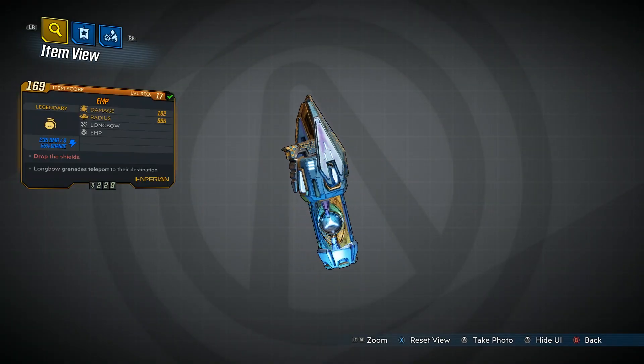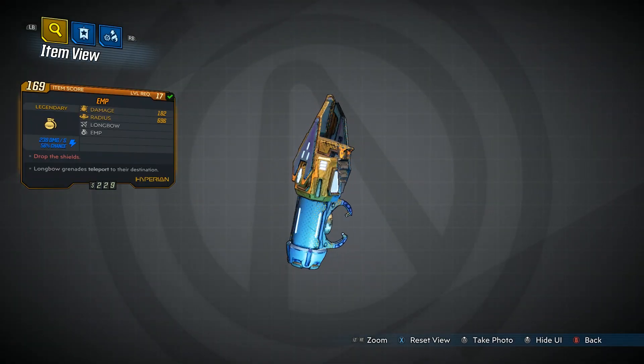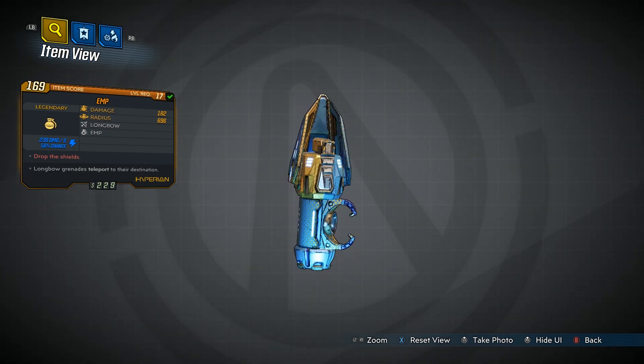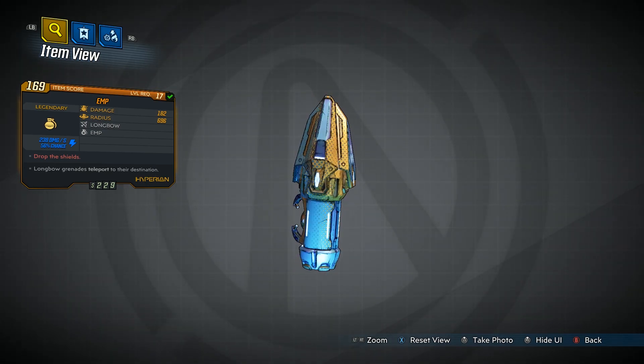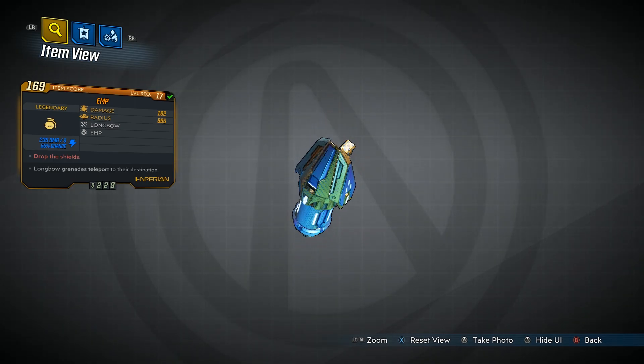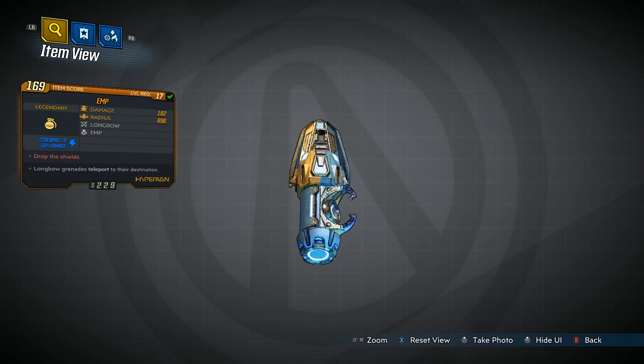Hey everybody, hope you're having a good one. My name is Galaxy and welcome to today's video. Today we're going to be going over a grenade mod I just got from a dude named Baron Noggin out in the Meridian Metroplex. It's called the EP, it does shock damage, and its red text reads 'Drop the Shields' — which I think is kind of indicative of what this is going to do.